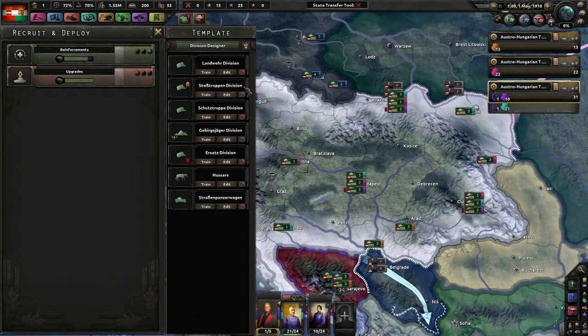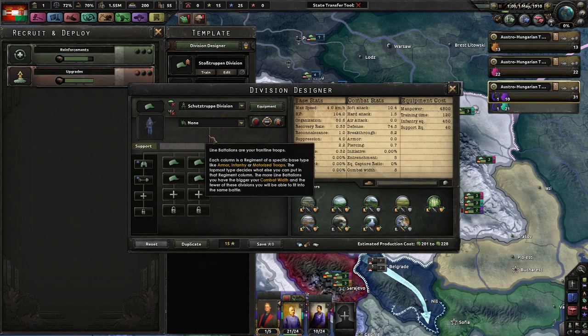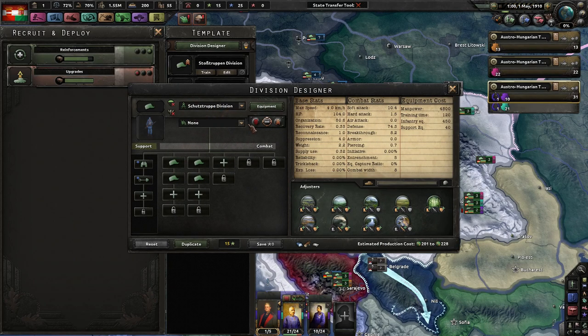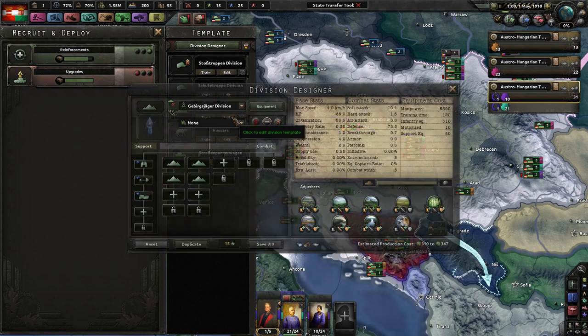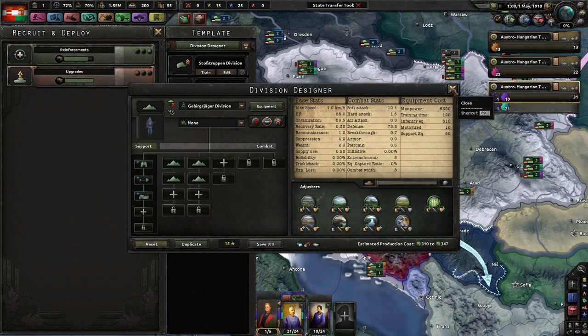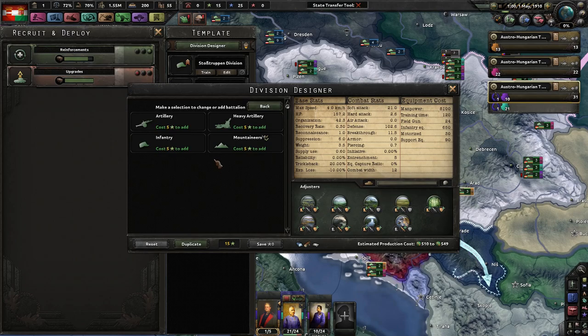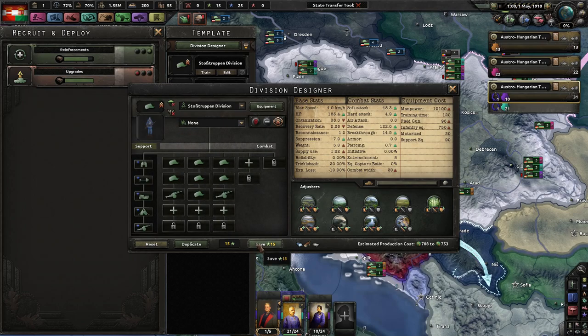I think we're almost ready to begin. We need to make some more soldiers. Landwehr or average units — I don't want average units. Schutztruppen, Ersatz — let's get rid of that. Schutztruppe division will be the division that guards coasts and stuff like that. We'll leave that alone. We definitely should make this a little better with artillery. Schutztruppen — 12 width is great and all, but we definitely need some artillery. We'll add in some infantry and maybe make it 20-width divisions.